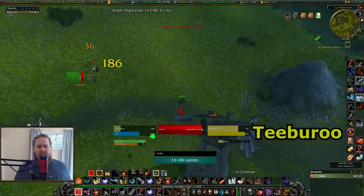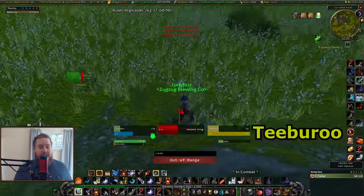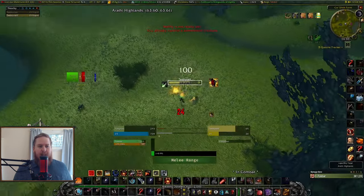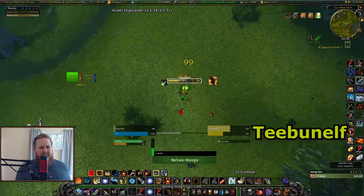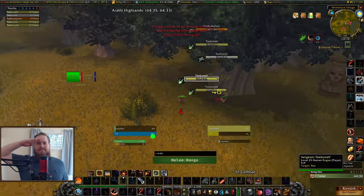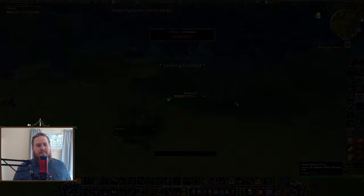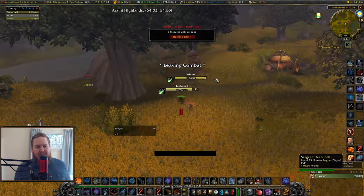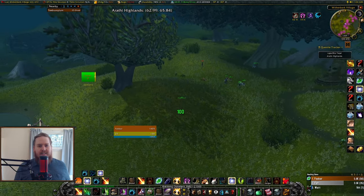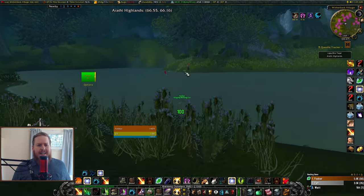People who run GDKPs tend to have a lot of characters, sometimes on separate accounts. When I get jumped by an Alliance rogue I narrowly kill him, and you can probably guess what happens next — round two, then more. Here's the multiboxer hanging out in peace with the GDKP guy, and here's the cartel going to kill a poor Alliance player who clearly didn't pay his protection fee.